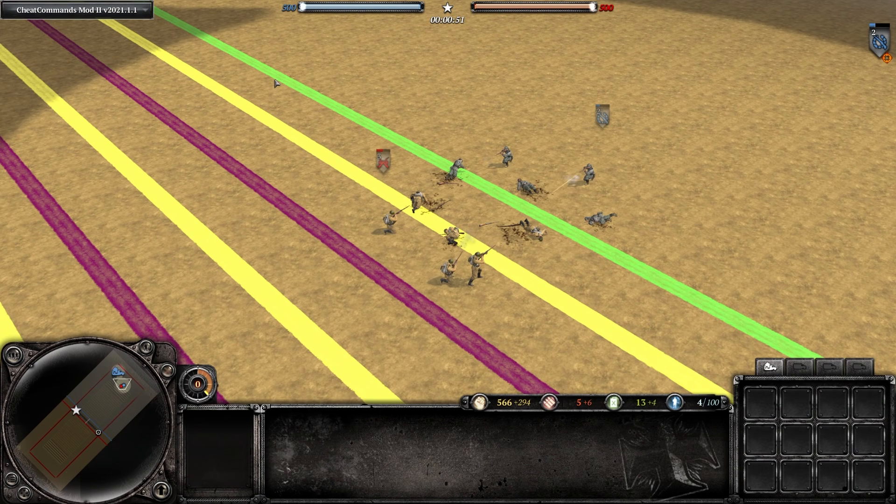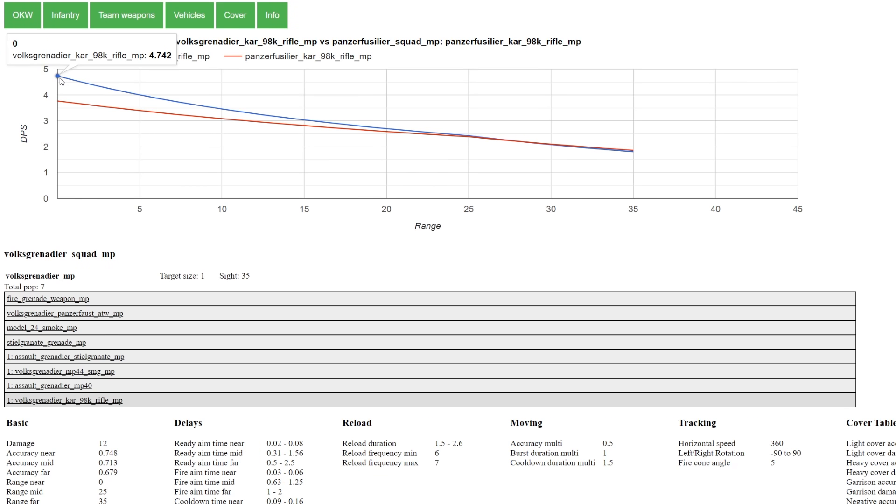So Fusiliers are probably looking really appealing right now, but be careful when trying to use them in the early game. The Volksgrenadier Kar 98 has 4.7 DPS up close, compared to the Fusiliers Kar 98, which is only 3.7 DPS up close — about 25% more DPS up close for the Volksgrenadier Kar 98, and they're not even known as an especially strong squad close range. So the lack of DPS for the Fusiliers close range can get them into a lot of trouble in the early game.